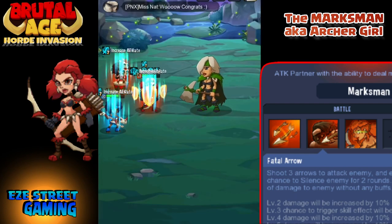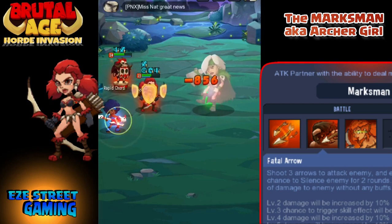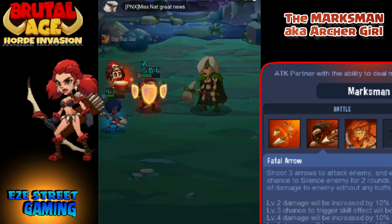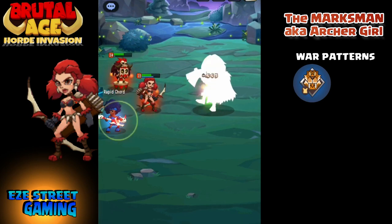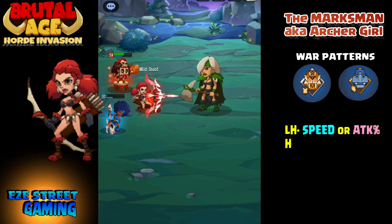Her third ability is called Fatal Arrow — the red and green both share Fatal Arrow. This attack shoots three arrows onto one enemy, with about a 75% chance to silence the enemy. If the enemy doesn't have any buffs, it does about 30% more damage, so it does a ton of damage to enemies without buffs.